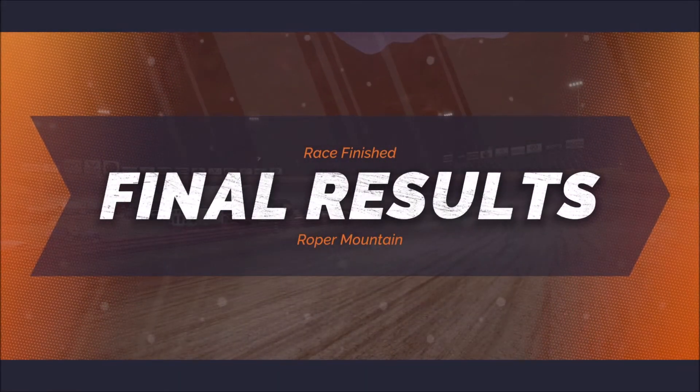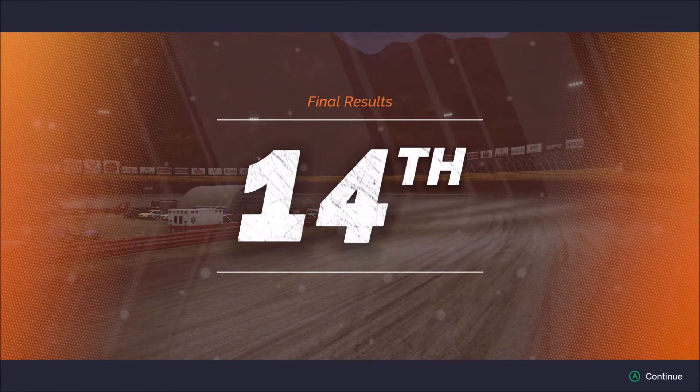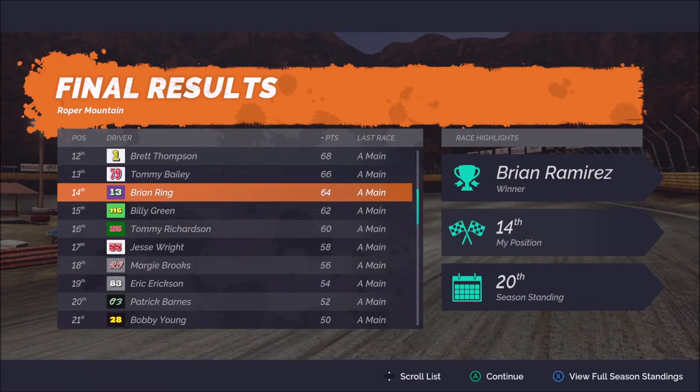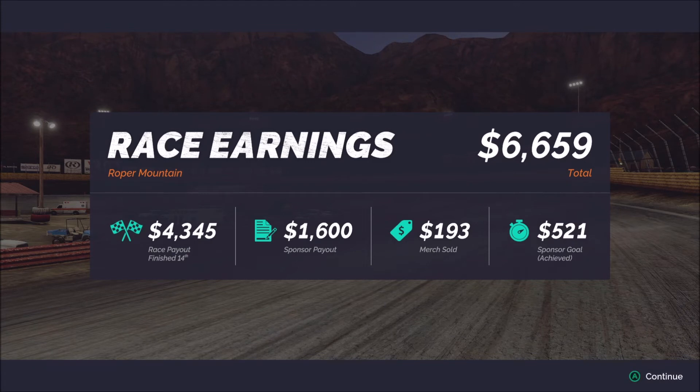Let's work our way through and see what kind of money and points we got in today's race — couldn't have been too bad after all, we finished 14th. Season standing is in the 20th position, not surprising there. Overall, $4,300 is our portion of the race purse, $6,600 overall — very nice indeed. This was not the lowest paying event; it's sort of in the middle with an eight grand payout for the winner. We'll take it and move our way forward to the next race.